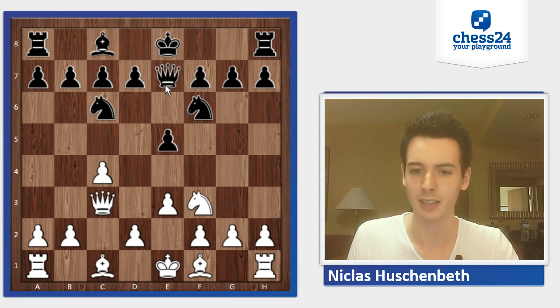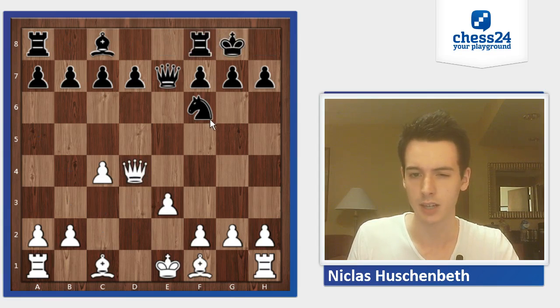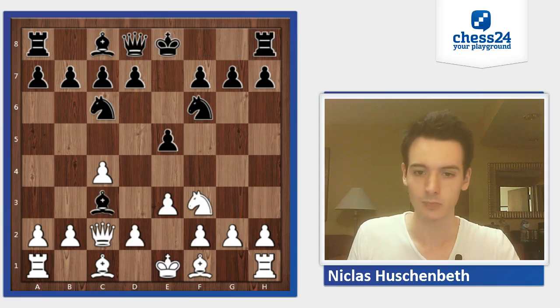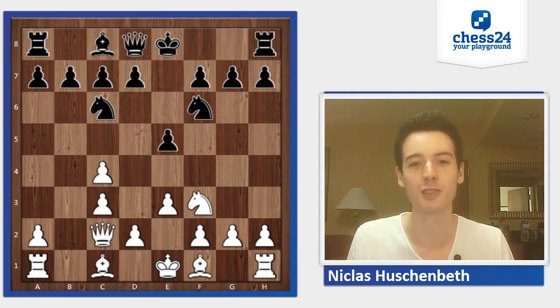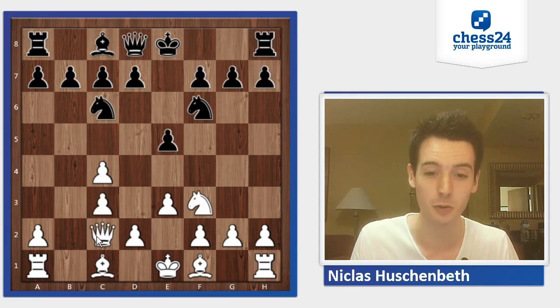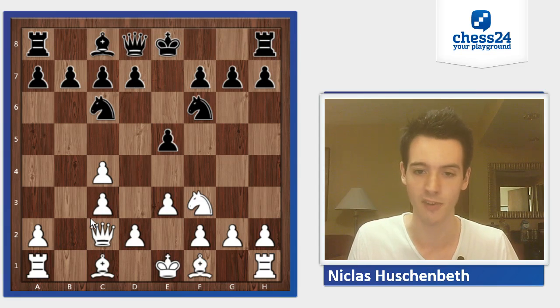I don't think black has any problems here. For example, d4, exd4, Nxc4, Nxc4, Qxc4, castle — and I think black can follow up with something like d5 and Rd8, so that's completely fine. So he played Bxc3, which kind of looks strange. First he played the queen to c2 to not take back on c3 with the queen, but it's also of course a valid move.